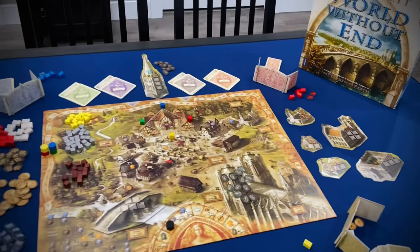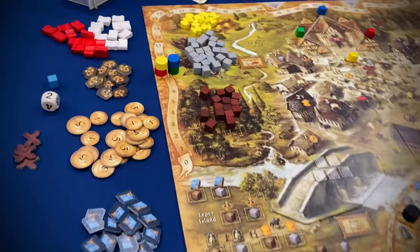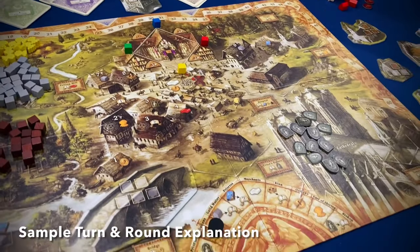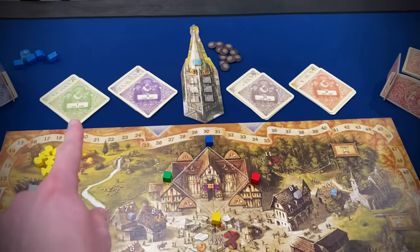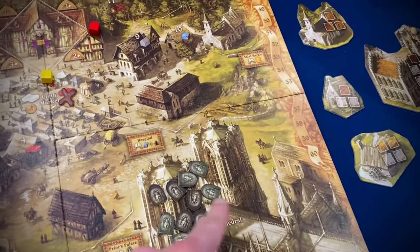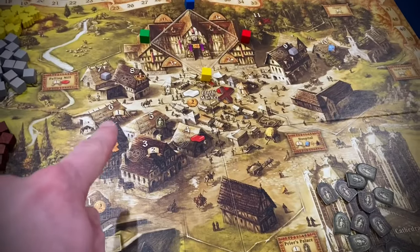This is what the board should look like at the beginning of the game. It's a little bit of a task to set up, but once you play it once it's really not bad — the rulebook lays it out very nicely. There are 4 eras in the game, marked by these stacks of cards. After the first two eras, this tower project gets placed out onto the board into the cathedral, and the plague tokens come out onto the board and start infecting the town.